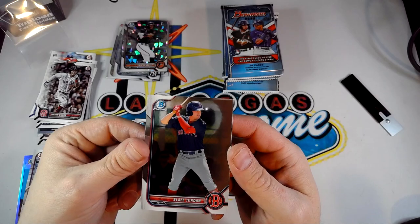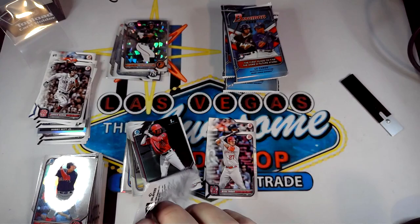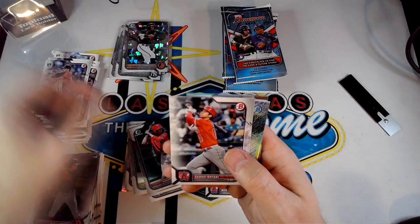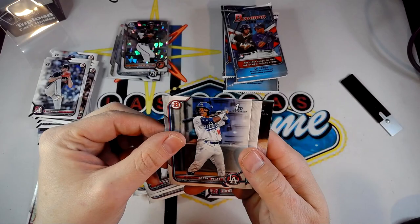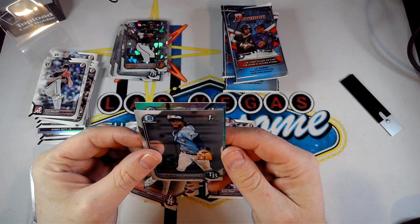Still looking for the base Wander rookie card, hopefully we can pull that. Pulled Moeller, Strider, another Shohei and JD. Got a Vibration of Austin Martin — I really liked those cards. A J. Allen, another big name from Bowman Draft. Jorbit Vivas First, Presteado, and Alejandro — is it Pi or Pay? We've got color! It's a First of Nolasco numbered 116 out of 125.